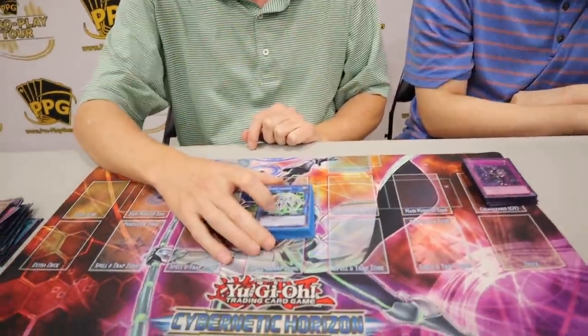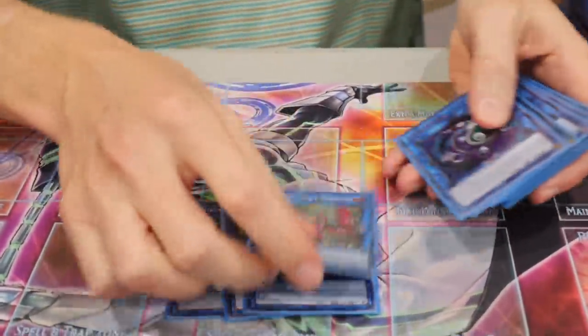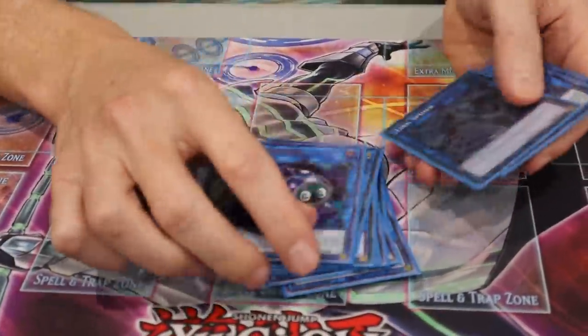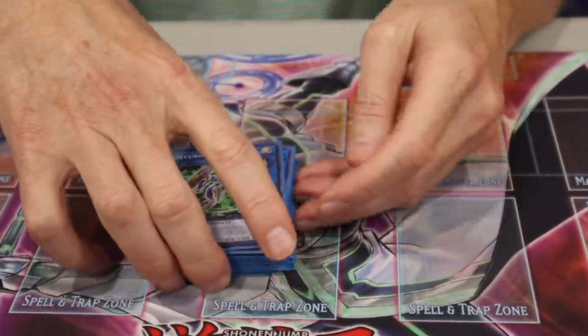40 cards? 41 — maybe I should go to 42. Is there anything missing or did it function well? Outside of not being able to get to my win condition in game three against Striker, it worked well. Extra deck — it's just targets. Did anything come up? I don't even look at it. They love it when I play Desires and don't even look at the cards I banish — they love when I do that.